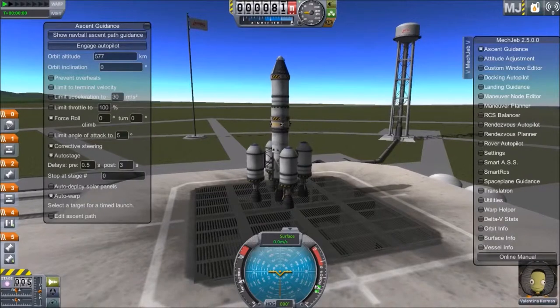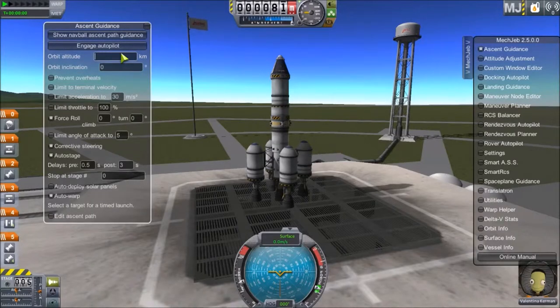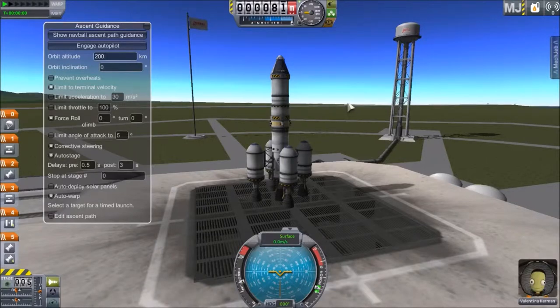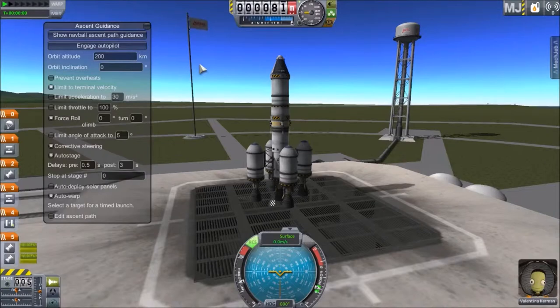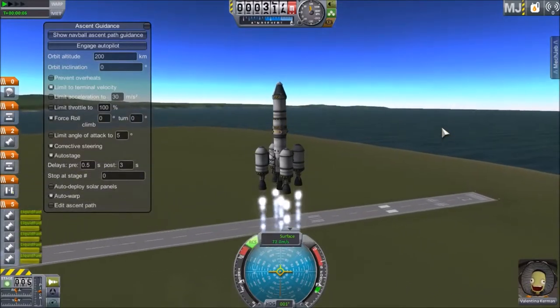Ascent guidance — we want to orbit. Let's do like 200 kilometers, that seems okay. Limit to terminal velocity because we did have issues with that last time. We will auto warp, auto stage, corrective steering. Let's turn on our thrusters and launch this baby. Let's see if our design can get us up there.